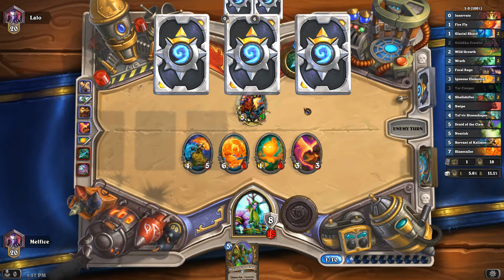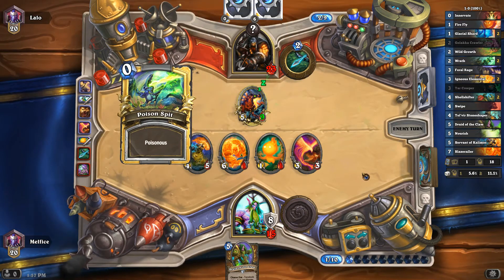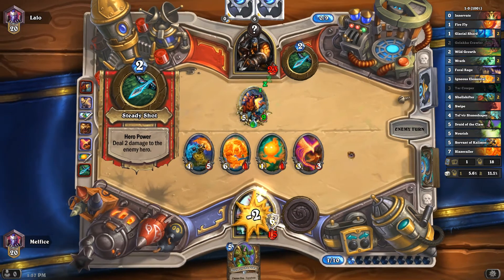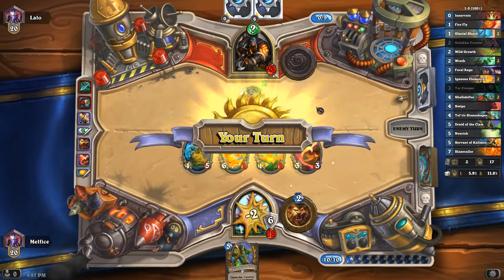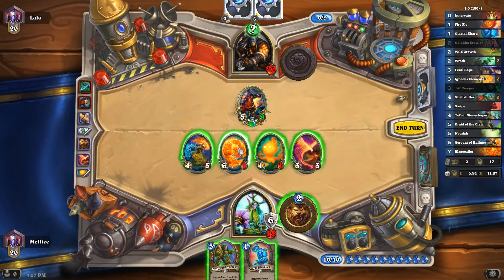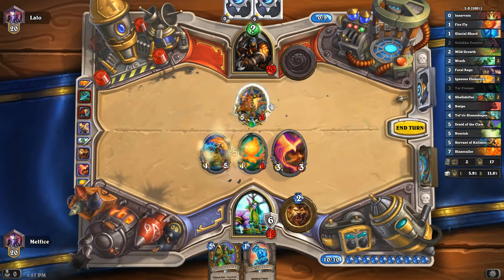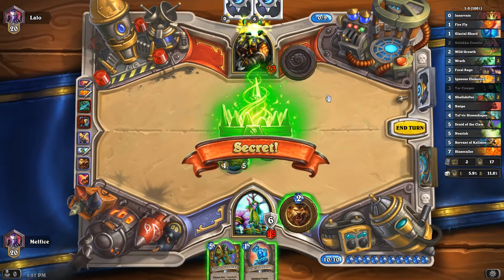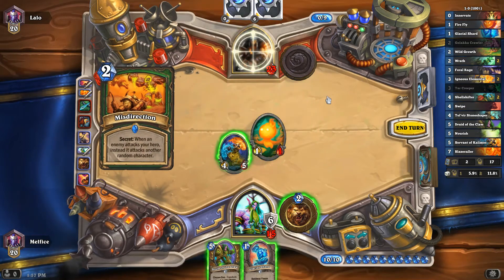Oh, that's bad. I'm glad I didn't trade into it. I'll use him to get rid of that, and then we'll use one of these other minions here. This is most likely... we'll test it out in a minute. We have to get rid of that no matter what. Let's test it to see if it is Explosive. Oh, Misdirection — wasn't expecting that!